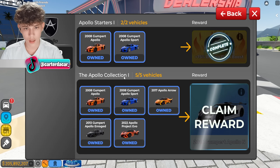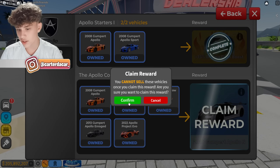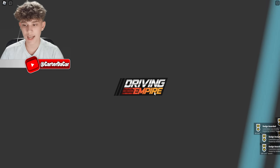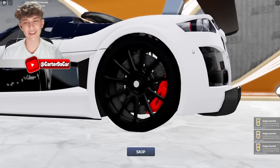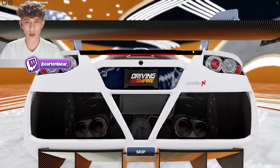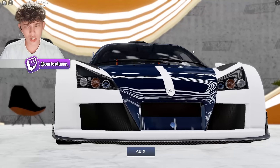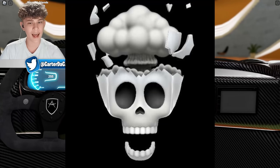The Apollo full collection — by having all of those Apollos, I get the 2016 Gumpert Apollo N. Once I claim my prizes, I can't sell the other cars. The cutscene is sick — Driving Empire has cutscenes now! We got cutscenes in Driving Empire before GTA 6. That's crazy.